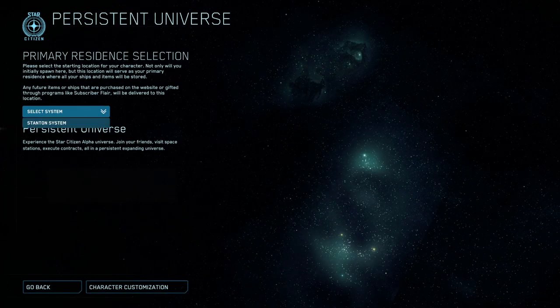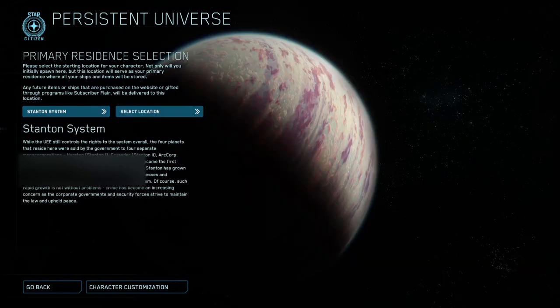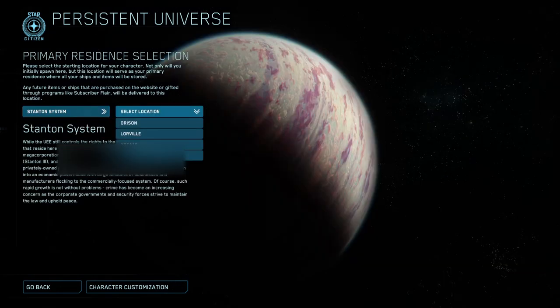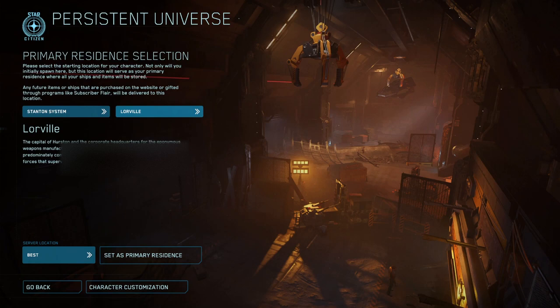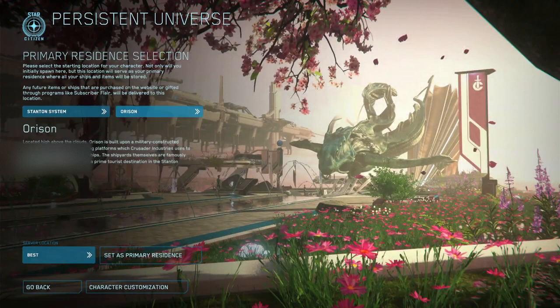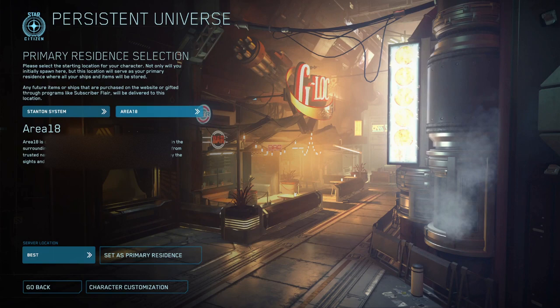Once your character's appearance is complete, you can choose your starting spawn location. Select the Stanton system, then choose your starting city. There are currently four locations: the cyberpunk district of Area 18, the industrial city of Lorville, the sleek and futuristic New Babbage, and the glorious cloud city, Orison. Orison and New Babbage are typically a little laggier, so I personally recommend starting at Area 18 or Lorville.